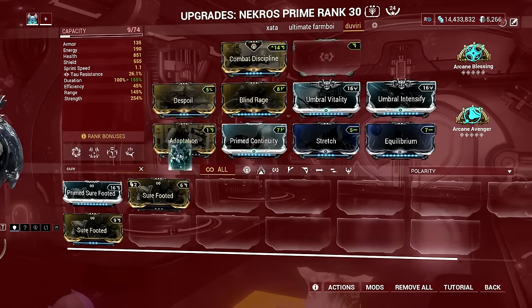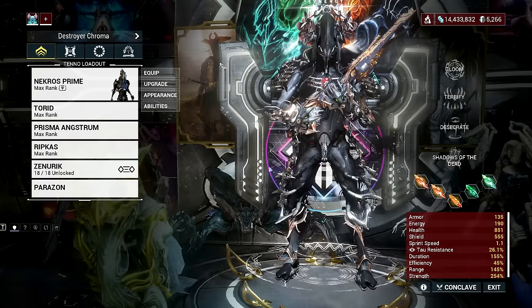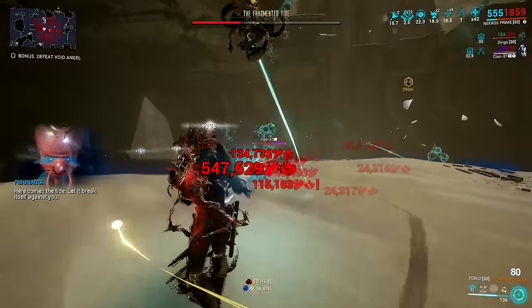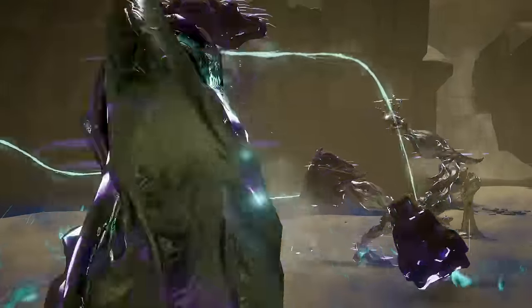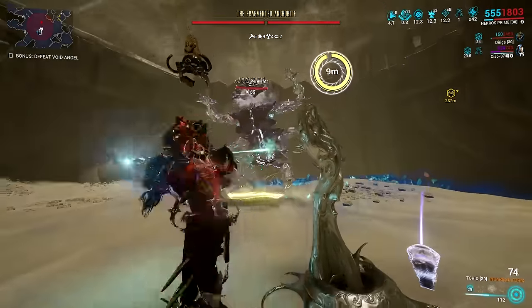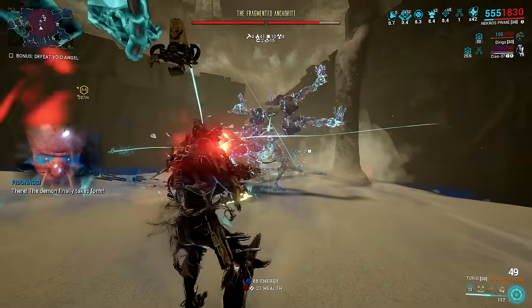That is Necros' biggest weakness, but I'm glad that after Whispers in the Walls, this Warframe can now survive even the toughest hits from bosses such as the Steel Path Fragmented Suzerain. Now Necros is not really great for farming Operation Gargoyle's Cry, but I'm showing you how crazy this survivability setup is — you can actually make the Warframe immortal. The best part is that you don't need to babysit your shadows, and it's not mandatory to subsume Gloom just to add survivability.